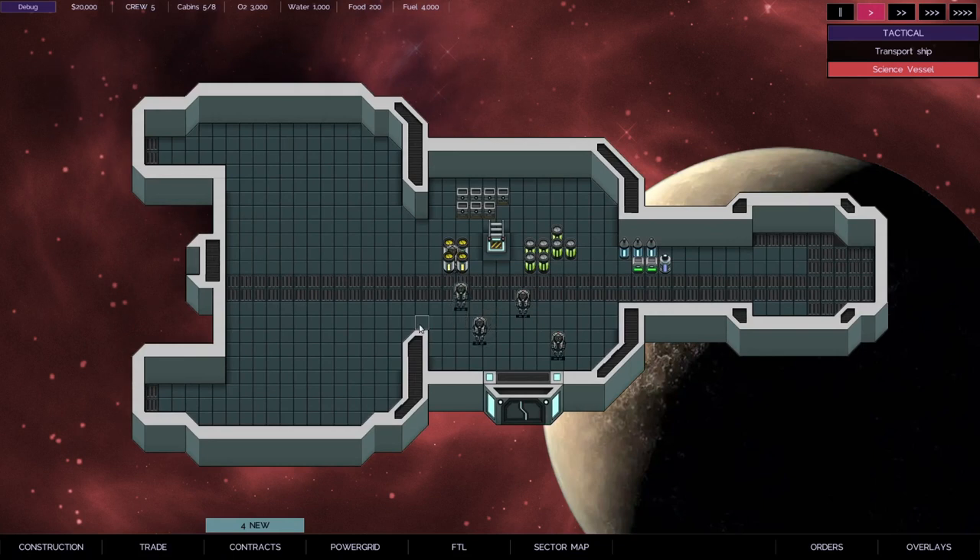I spent a few hours yesterday playing it and doing a playtest, having a look at some of the different types of missions you can do. I did the standard courier type missions where you accept a contract, it tells you to take some boxes somewhere, you do that, you get some money for it. And then I played around with making a combat ship as well, where I built a ship optimised for combat and flew around in that seeing how things went.